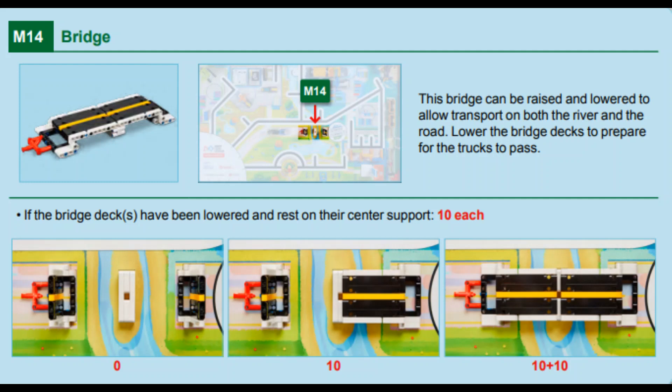In this video we will show you two solutions for Mission 14 Bridge for this year's Cargo Connect game — one with the Spike Prime with a movable attachment and one with the EV3 with a non-movable attachment. Points are scored for each bridge deck that is lowered and resting completely on the center support at the end of the map.